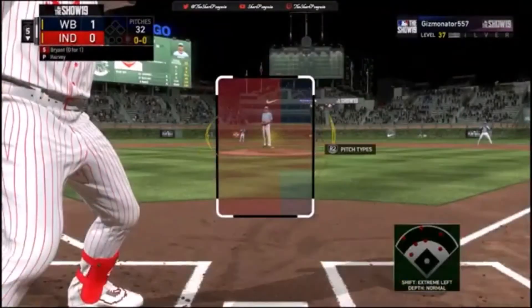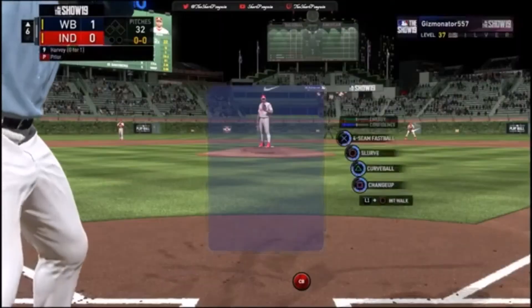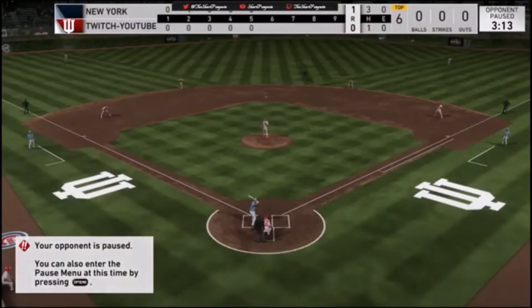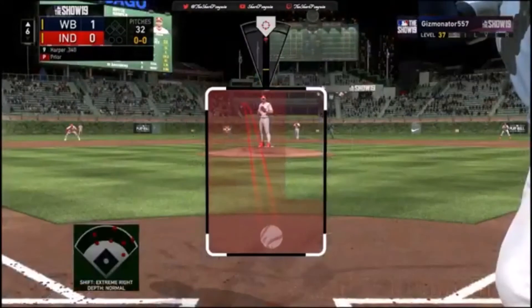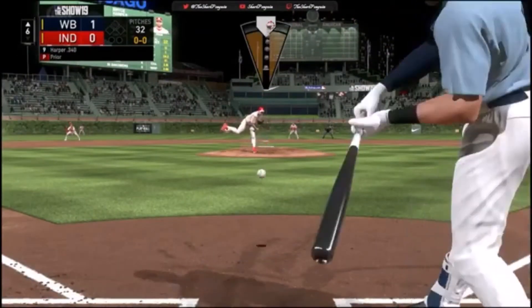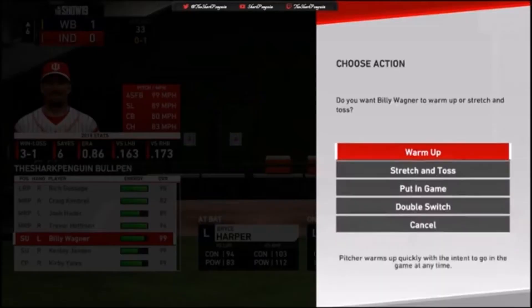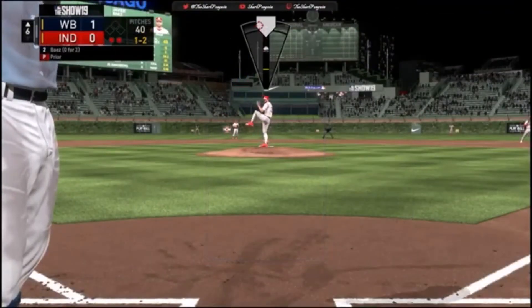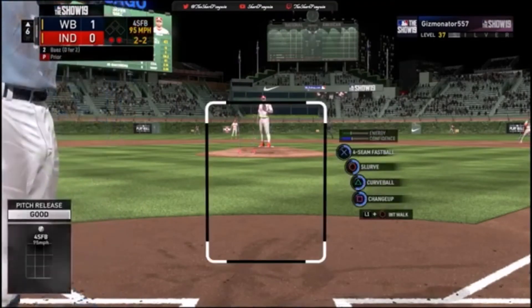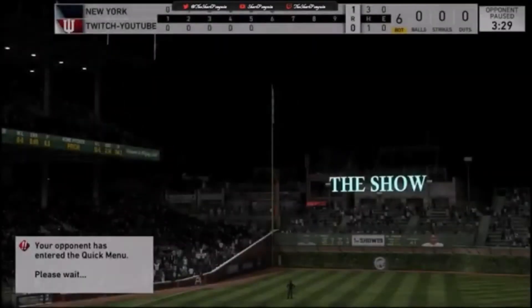Is he really gonna take Matt Harvey out? Really? He takes Matt Harvey out after only giving up one hit — shocking. I'm gonna get my bullpen warmed up: Billy Wagner and Craig Kimbrel. He wants me swinging at that — let's give him a really high fastball. He lays off. Changeup at eye level — let's go to a slurve way outside. It worked — strikeout. Now he's bringing in either Liam Hendricks or Blake Snell.